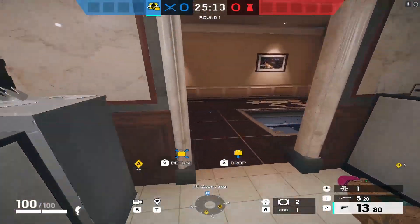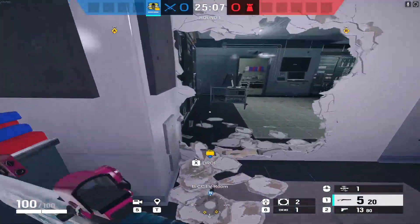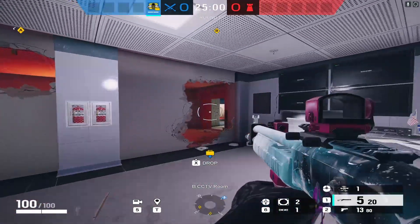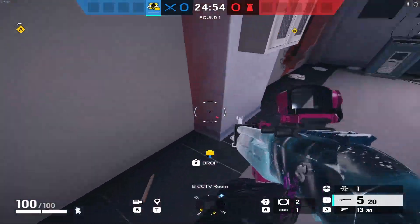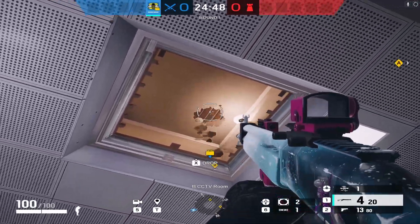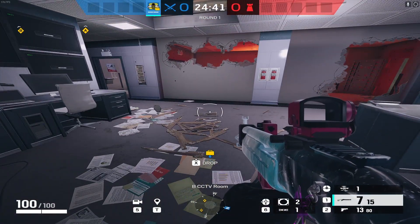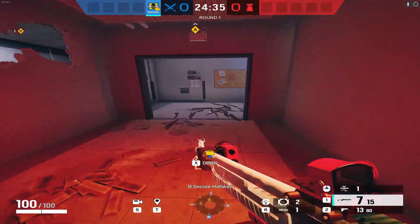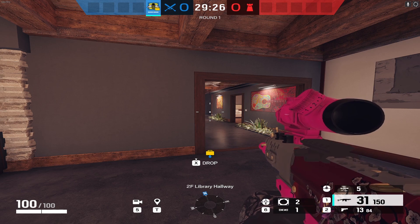Defenders cannot walk up under the hatch or anywhere in red hall without getting beeted, giving your planter plenty of time to run in and stick a plant down. If you want to get sneaky, one of my favorite spots is having your planter drop through the hatch and plant right there, which you can cover very easily from the hatch or even from all the way upstairs. Either way, with defenders unable to play anywhere in red hall, this is an extremely easy win.